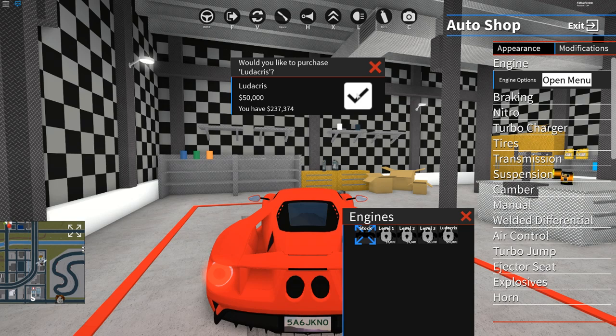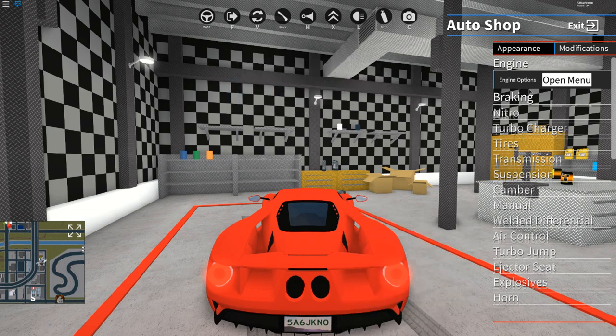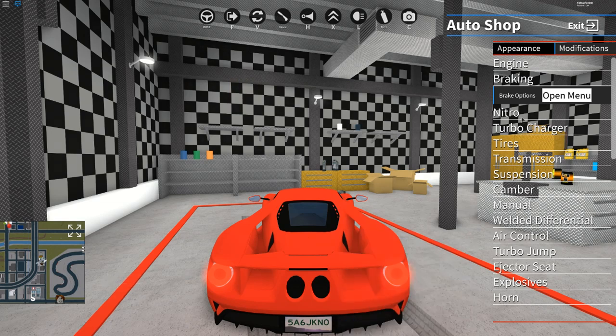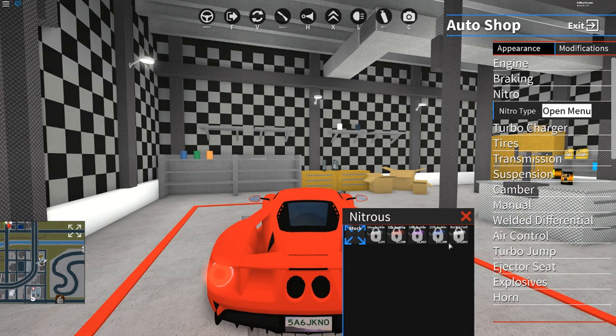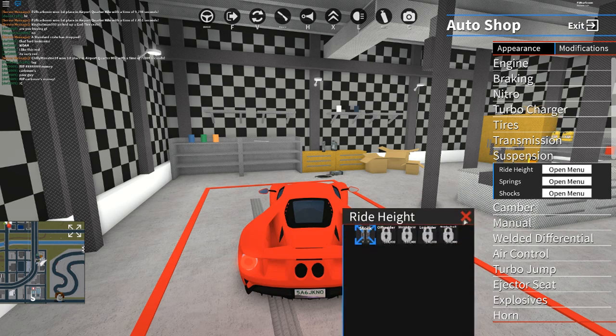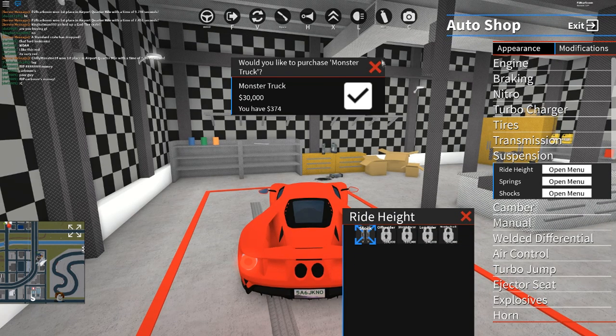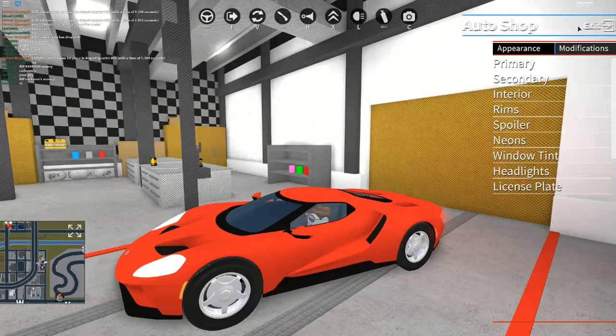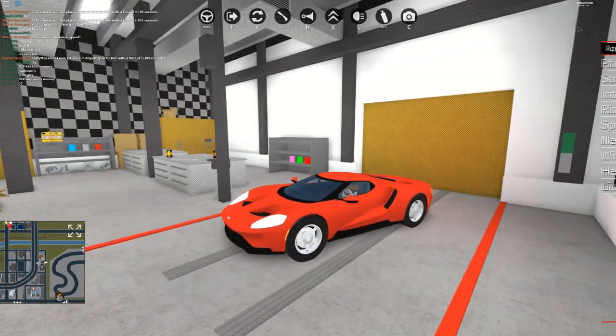Let's max this thing out. Engine, of course, we're getting ludicrous for $50,000 cash. Braking — I think we can get the racing brakes. Everything else maxed out on this car. I am almost maxed out with zero cash left now. All I need is a height suspension, which I don't have enough for — I have 374 cash left. So I'm going to exit out of here with my brand new Ford GT.